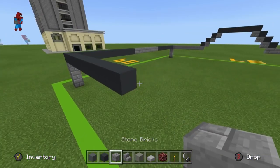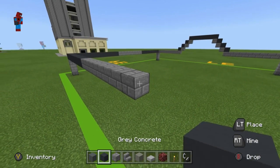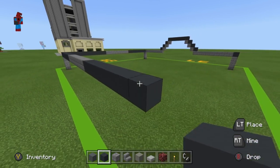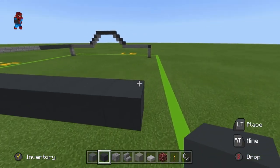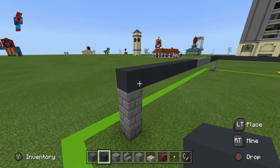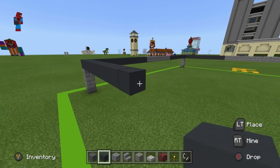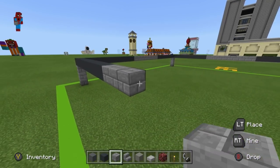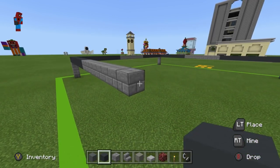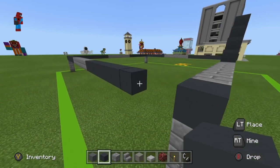Place 9 stone brick going right, then extend the 11th block down to the ground using stone brick. Extend that grey concrete forwards by an additional 10. Then 9 stone bricks. Now we are going to place 10 grey concrete which should connect us back to the start. That should give us a shape — it's quite overwhelming because it's a very large shape. This should look exactly like this.